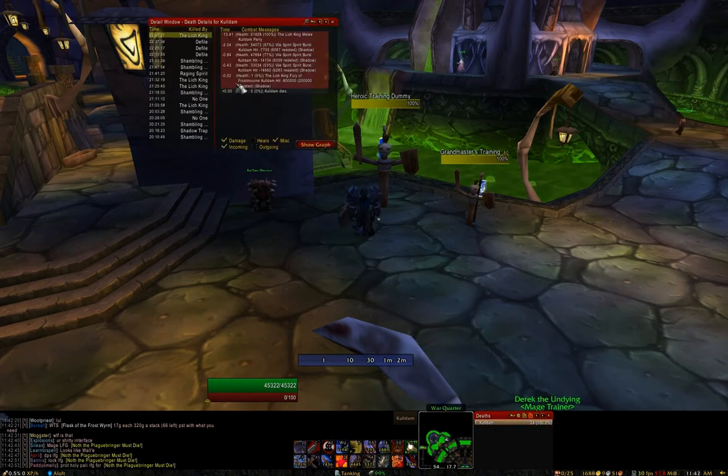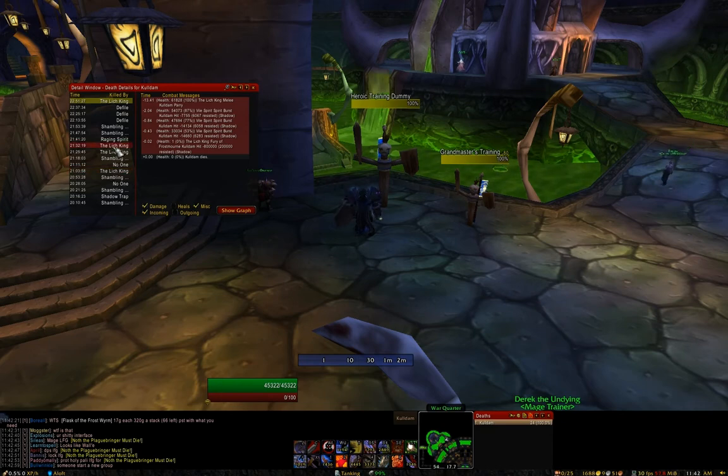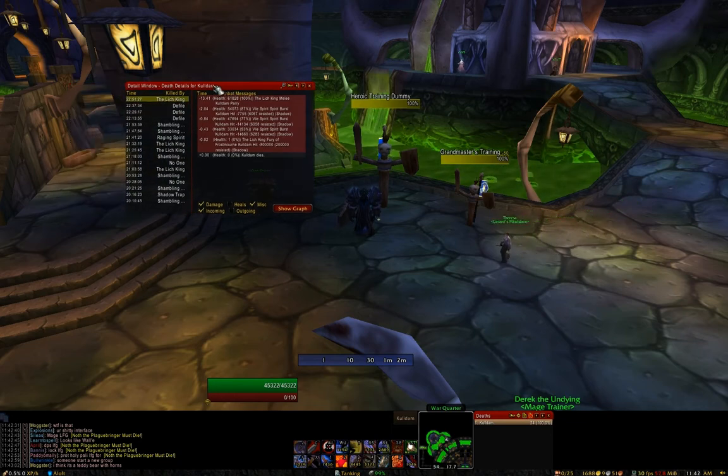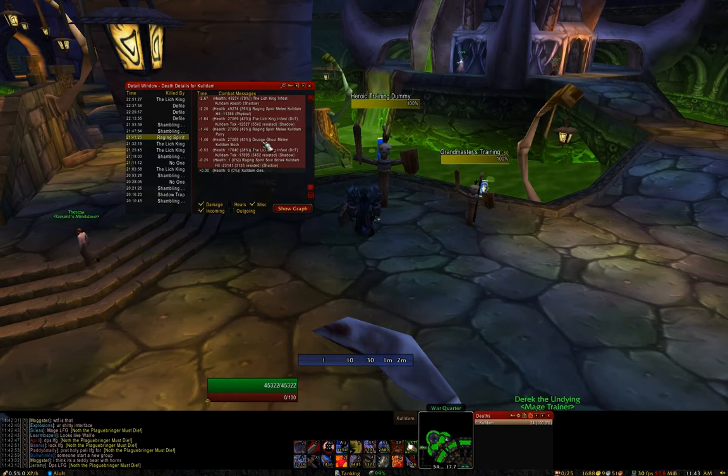Let's pull that up here. As you can see, we were practicing — it looks like Heroic Lich King and an achievement recently. The deaths module is very, very handy especially if you're a raid leader, and it's part of Recount. Basically when someone dies you can pull it up and it will show you a recap of why they died, what exactly happened to them.